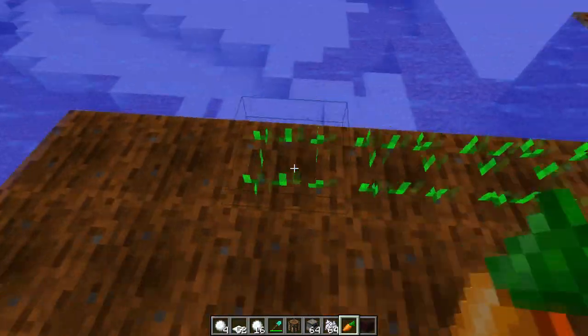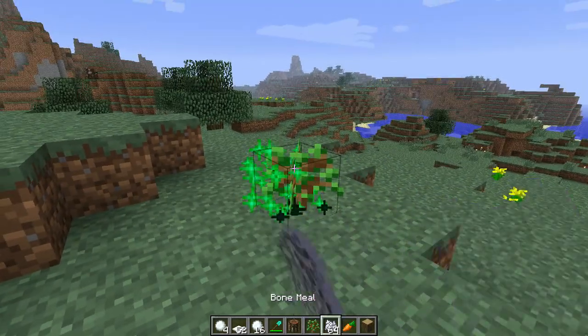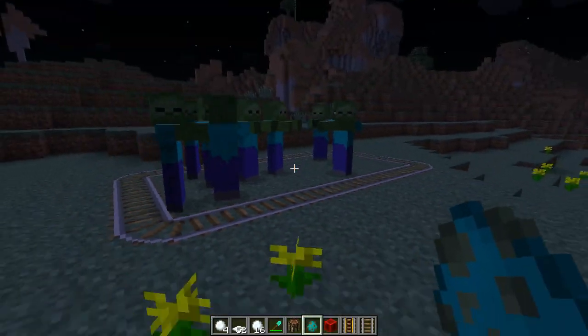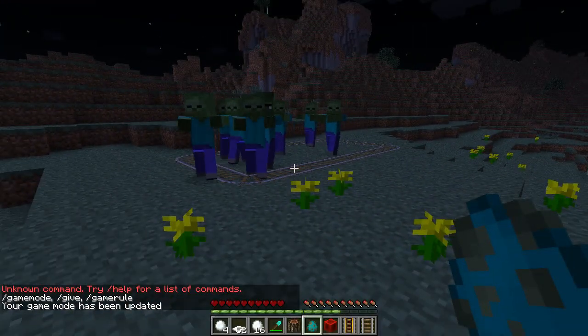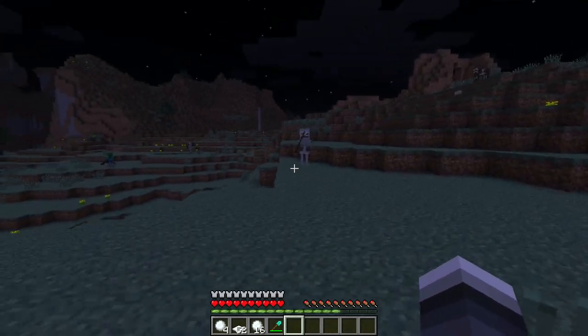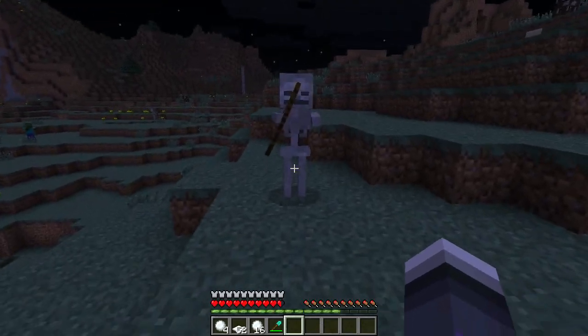Vegetation now requires 2 to 4 bone meal to grow. All mobs no longer walk over rails unless they are pursuing a player. Skeletons now have a longer range of 16 blocks rather than 10, and they shoot faster the closer you get to them.